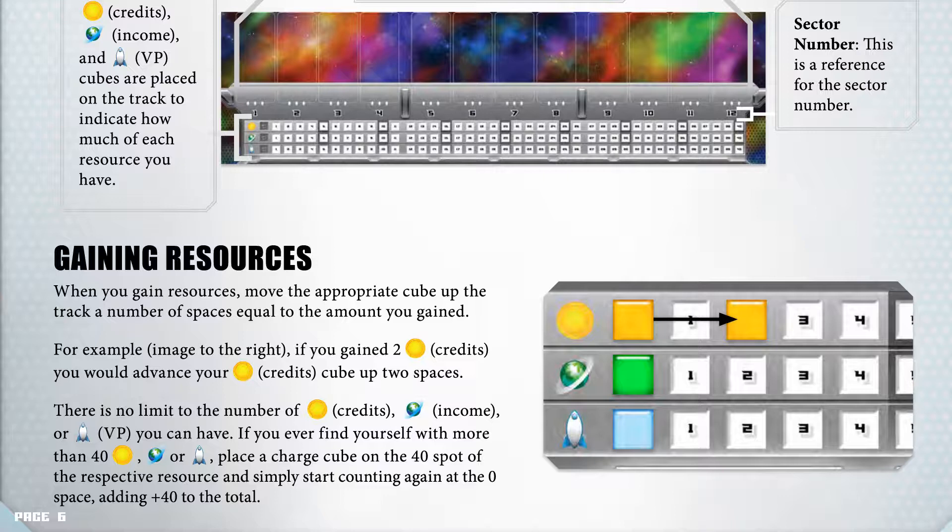If you ever find yourself with more than 40, place the charge cube on the 40 spot of the respective resource and simply start counting again at the 0 space, adding 40 to the total.